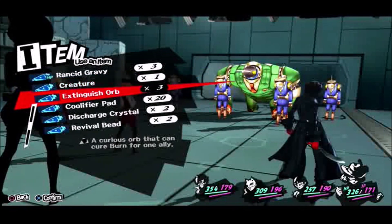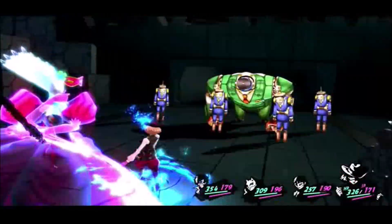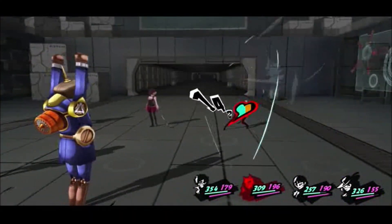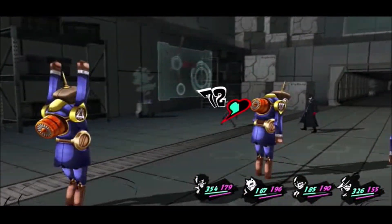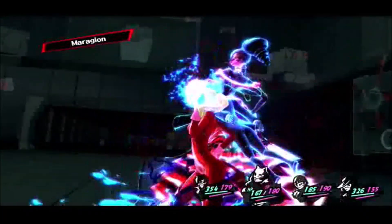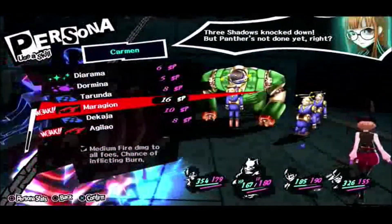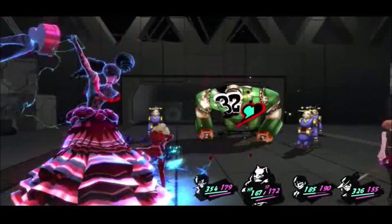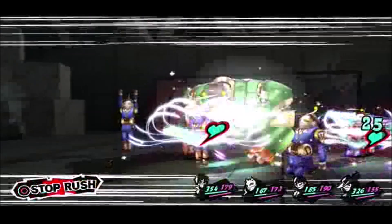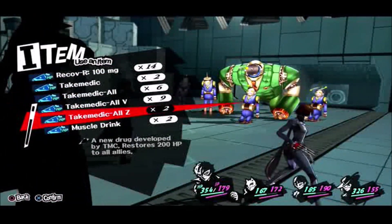The downside is, again, the Baton Pass. Royal did us a favor by introducing Baton Pass as a required thing rather than an unlockable extra — and also greatly helped with the use of the darts and everything like that. I can only Baton Pass with Anne and Makoto here. The robots still use skills to heal both themselves, their mates, and their bosses.